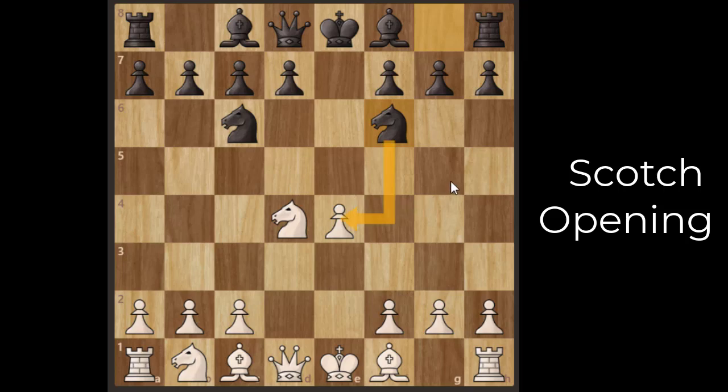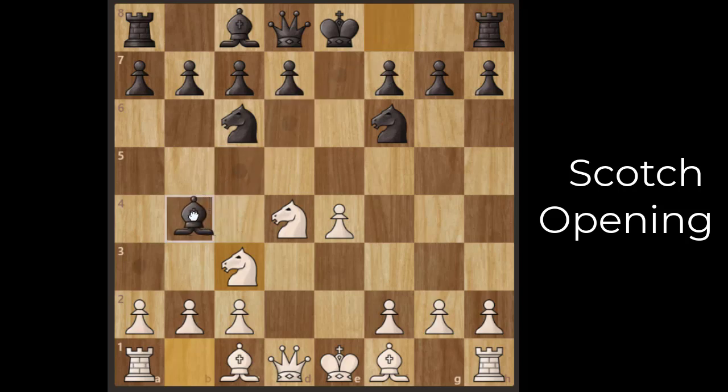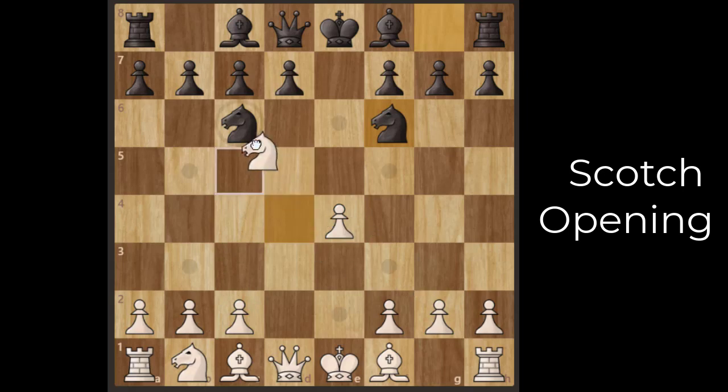Black's knight f6 attacks the e4 pawn and white needs to protect it. If white plays knight c3, black can respond with bishop b4, pinning the knight while the e4 pawn is still under threat — so that's not a good option. The best option for white is to take the c6 knight, and black recaptures with the pawn.